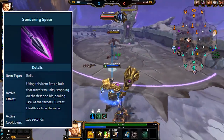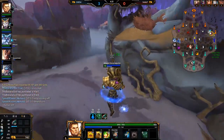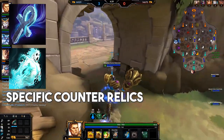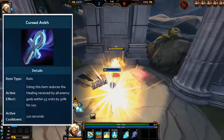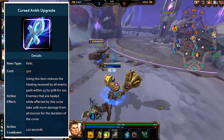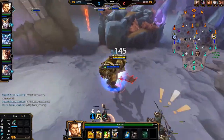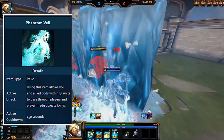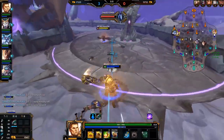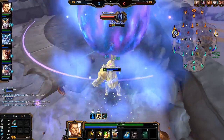Sundering Spear is complete garbage right now — highly recommend staying away from it, especially as a new player since it's harder to use than most other relics. The two highly situational relics are Curse and Phantom Veil. Curse reduces all enemy healing of affected gods by 50% for 10 seconds, and when upgraded enemies under that effect also take 20% more damage — only useful against heavy healer compositions with gods like Ra, Hel, Sylvanus, or Guan Yu. Phantom Veil gives allies ghost walk, allowing movement through player-made walls; when upgraded you also gain damage mitigation. Phantom is really only useful against Odin's ultimate ring.